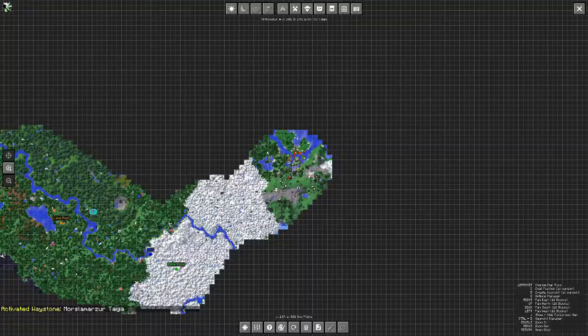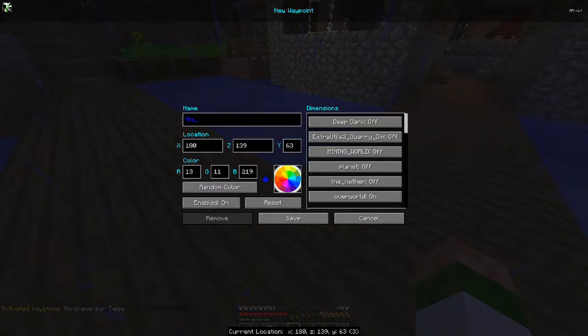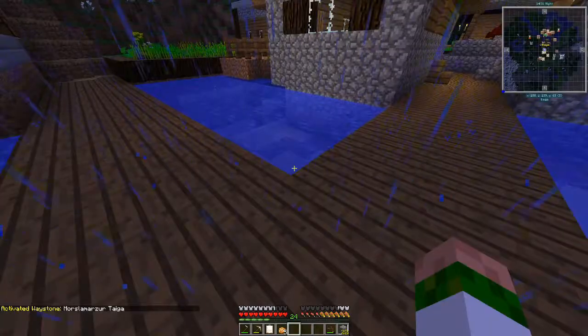Let me set a waypoint: village, at around 250, 250, 0. I'll name it 'Village Speed', pure yellow.